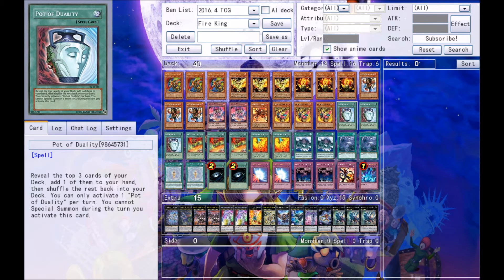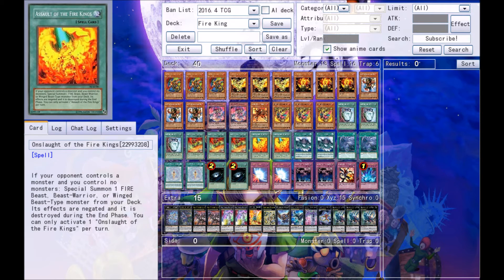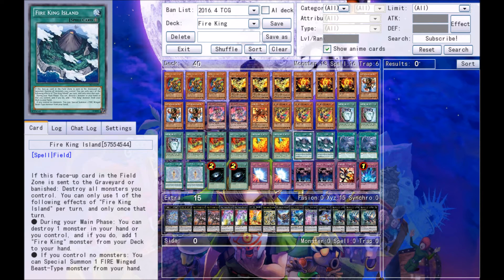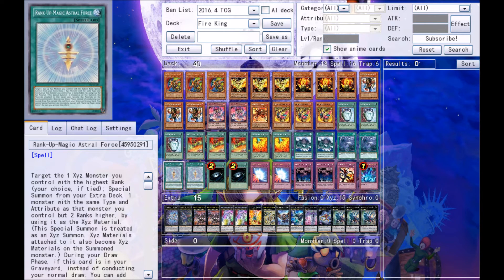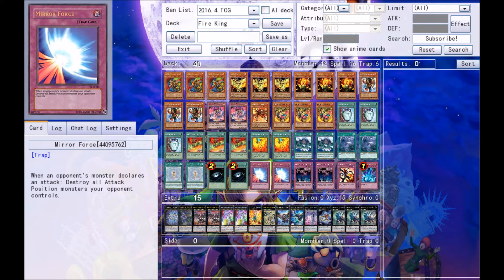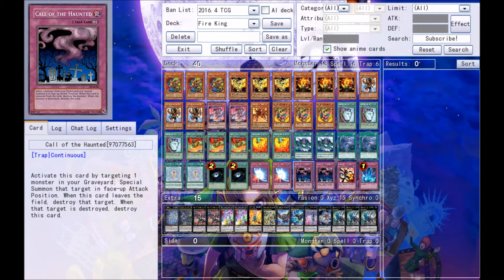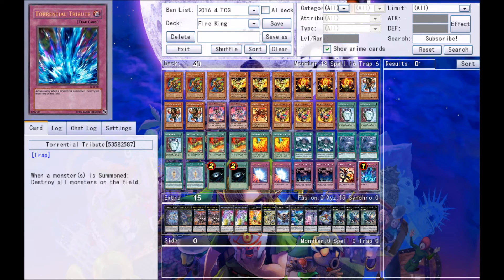For spells there is a total of three Pot of Duality, three Fire King Fire Cycle, two Assault of the Fire Kings, two Fire King Island, two Twin Twisters, two Rank-Up Magic Astral Force, and two Dark Hole. For traps there is two Mirror Force, two Call of the Haunted, one Flame Veil Counter, and one Torrential Tribute. That's the main deck — 18 monsters, 16 spells, and six traps.